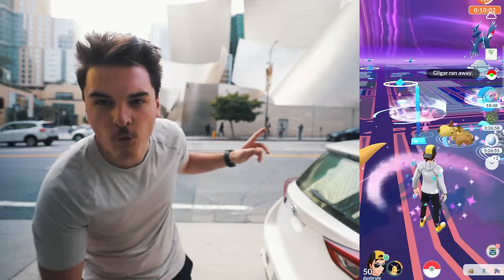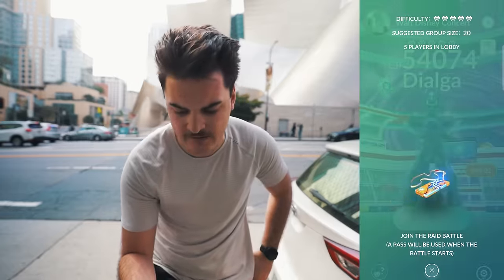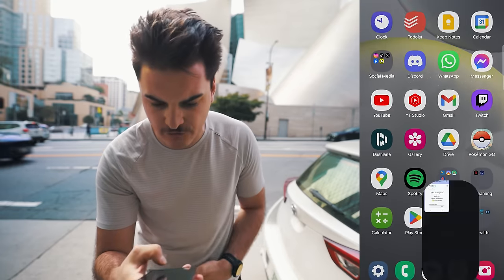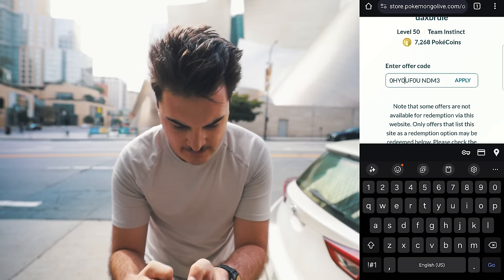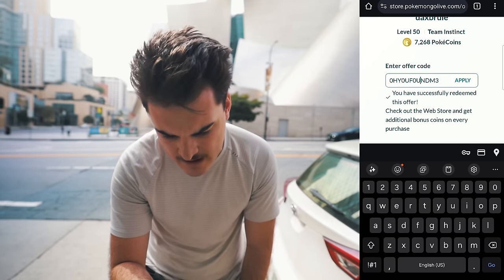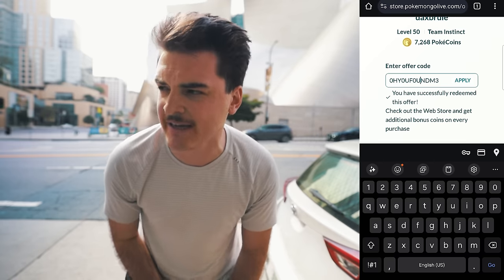We've made it to the Walt Disney Concert Hall and found another Dialga to do. While we hop in, there is an actual Rotom research you can get globally for free right now. Go to the Niantic store backslash pokemongolive.com — just search Niantic redeem — and paste the code shown on screen with no spaces. Click apply, and you've successfully redeemed exclusive research for Rotom. Rotom can be shiny, so if you're globally, you might want to wait until the global tour since there might be a shiny boost for Rotom.